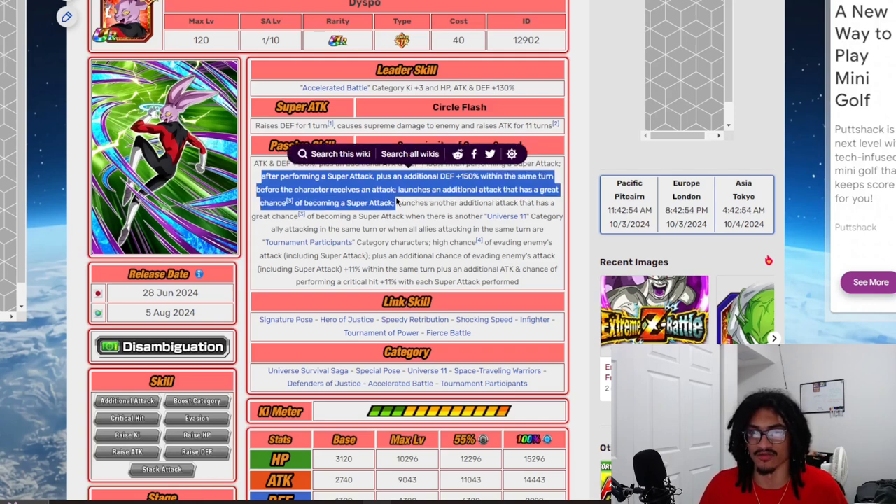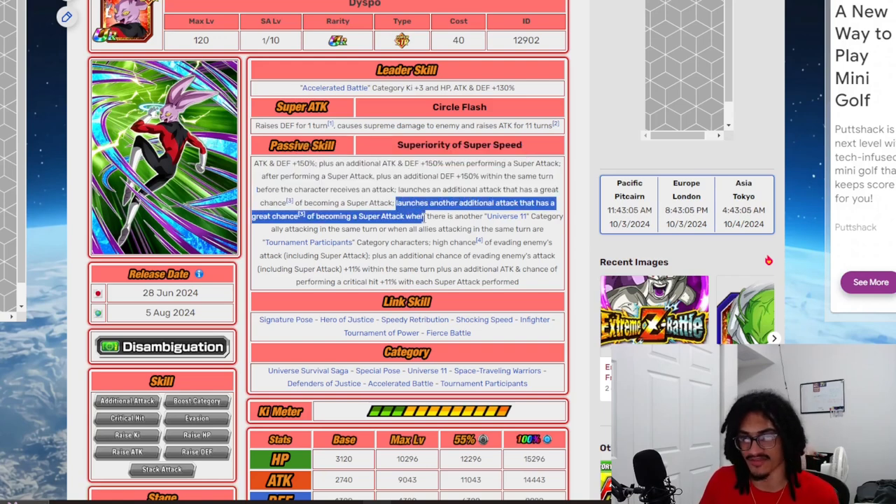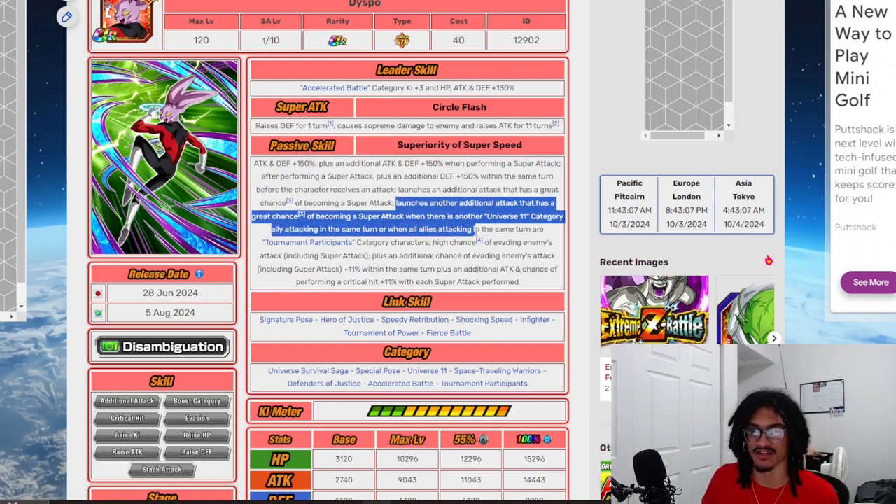After performing a super attack, he gets an additional 150% defense within the same turn before he receives an attack. He also launches an additional attack with a 70% chance to become a super attack. On top of that, he launches another additional attack with a 70% chance to become a super attack.